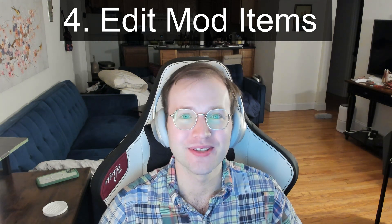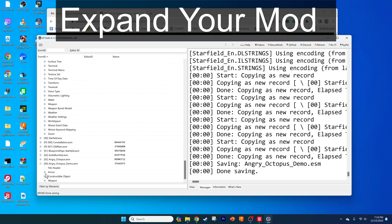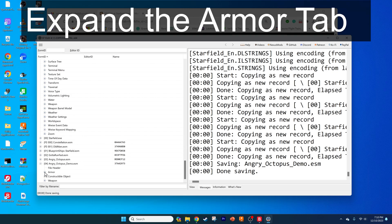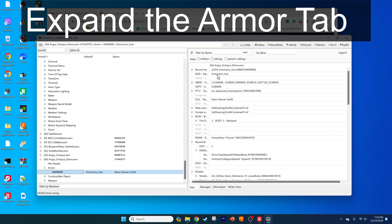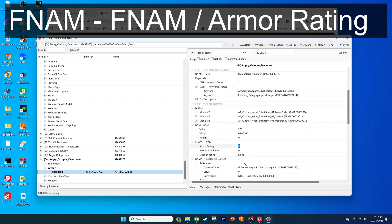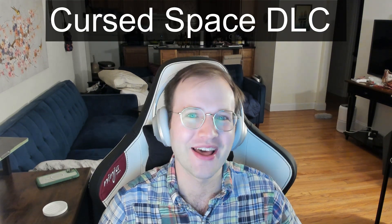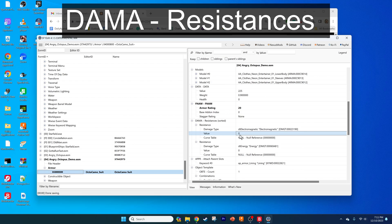For step 4, we're going to edit the equipment so it gives the desired effects. Go to your AngryOctopus.esm file at the bottom of the left sub-window and expand the Armor, selecting your new armor so you can edit the entries on the right sub-window. For FULL NAME, we want to change this to the Octocamo Suit so it appears as we want in-game. For FNAM Armor Rating, we want to change this to something reasonable so the item protects players and makes it something they would actually want to use. For DAMA RESISTANCES VALUE, we want to change the resistance values to things that are also reasonable.